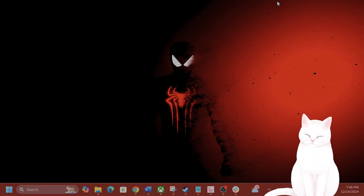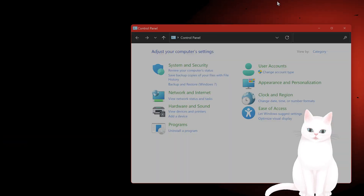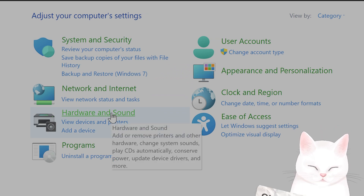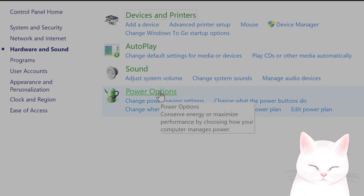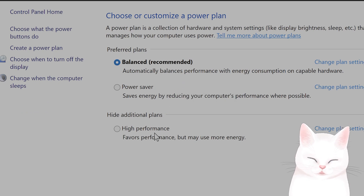The first thing you want to do is press the Windows button and R to open the Run dialog. Type in Control and press Enter to open the Control Panel. In the Control Panel, click on Hardware and Sound, then go under Power Options. Next to the Active Power Plan, you want to ensure that High Performance is selected.